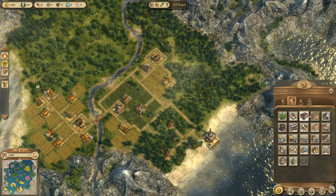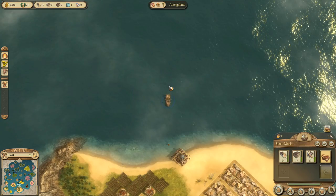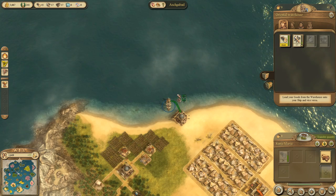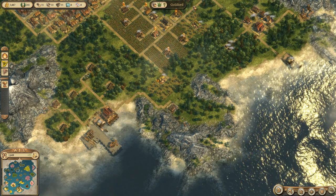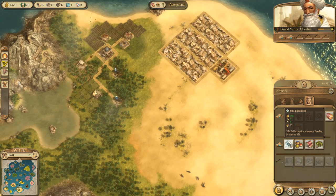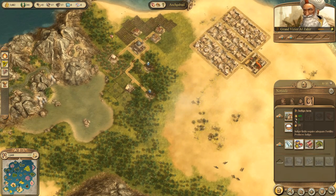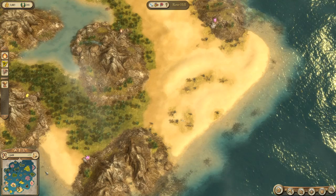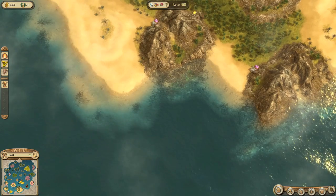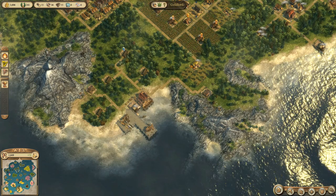I'm checking what the Santa Maria is doing — we have enough wood so I unload everything else and send it back up north to Goldford to get more building materials going towards Kurast. I'm looking at the nomads — I want to make a carpet workshop, but to do that we need silk and indigo, which we can't get on my own island, but we can get on Rose Hill. The problem is if I settle Rose Hill, Helena, who is currently settling that island, is going to be very upset with me.